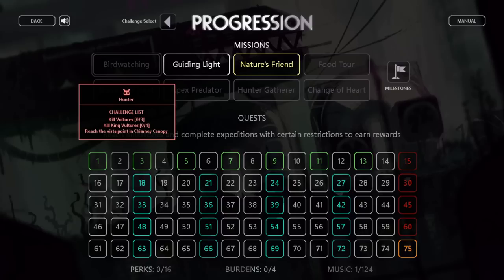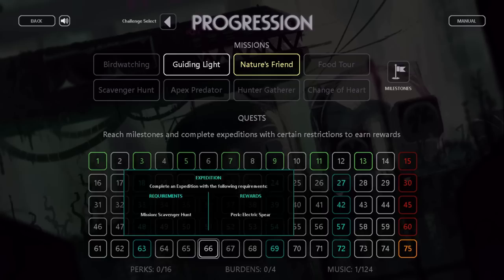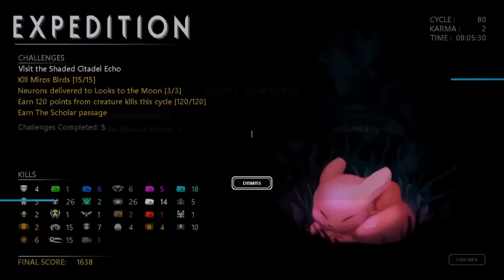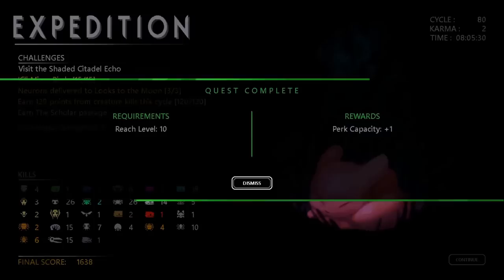By earning these points, you'll increase your level, which is necessary to complete the quests in the progression page. There are 75 of them, each with different requirements. The white quests unlock music in the jukebox, the green quests unlock perk slots, the blue quests unlock perks, and the red quests unlock burdens. The final quest is to finish all 74 other quests, and it gives you the Expedition Leader achievement, which is currently the rarest in the game on Steam. The quests are all fairly straightforward: either requiring you to reach a certain level, beat expeditions with a particular slugcat, complete a particular challenge a certain number of times, beat expeditions with hidden challenges or burdens, or beat the missions.